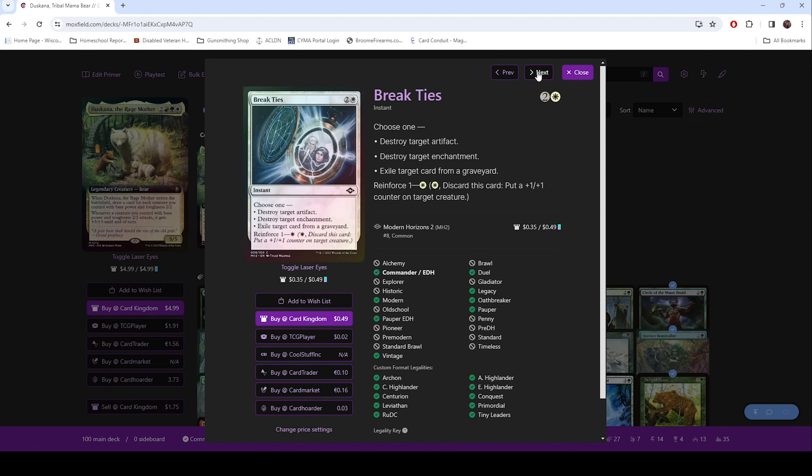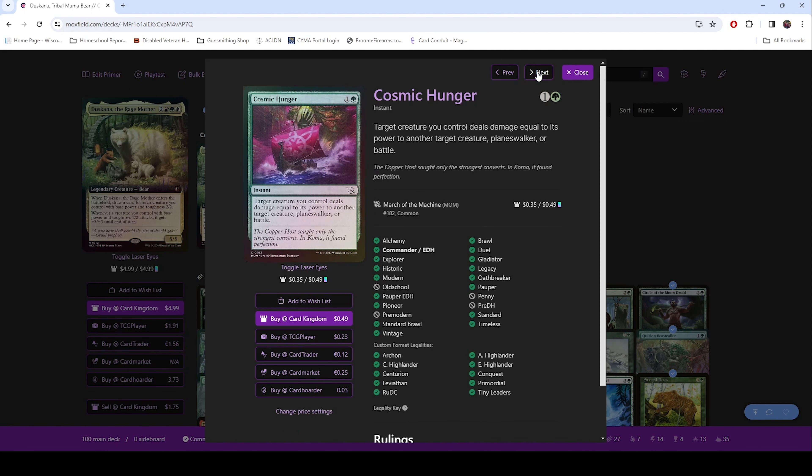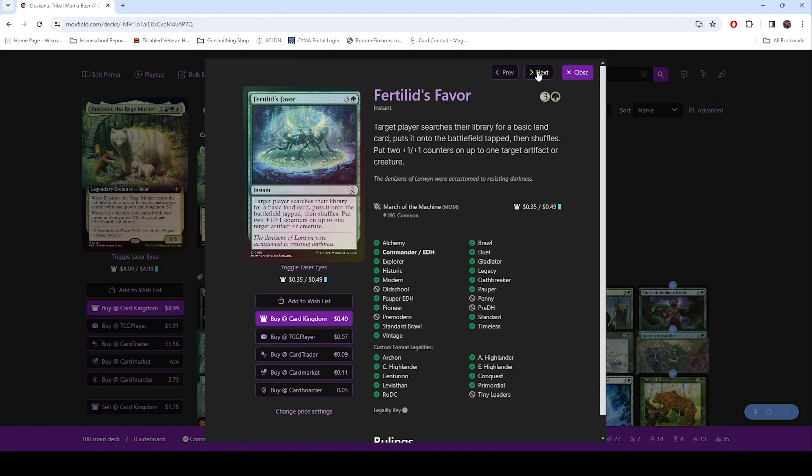Break the Ties — another removal spell. Cosmic Hunger — just another way to deal damage, especially as you start bumping your creatures up. Cheap cost to do damage and removal. Furlough's Favor — get more counters on stuff and get lands, so it's just ramp.